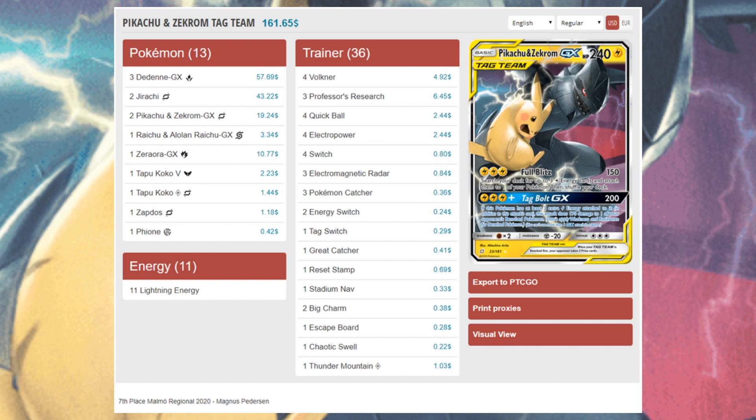What I keep coming back to with the best standard decks is consistency — doing the same thing every game. Tord Reklev's streamlined ADP Z list is a great example; it's linear but strong enough to pull it off because of the extra prizes. Pikachu & Zekrom is similar: if you're hitting Tag Bolt on turn two or three and knocking out the active and a benched Dedenne, your game plan is so strong that even though you've been power crept, you're still winning. Pikachu & Zekrom remains a top contender in the current standard format.